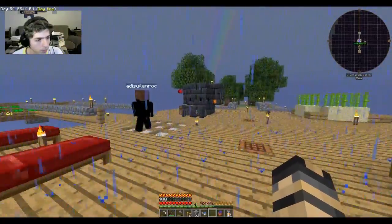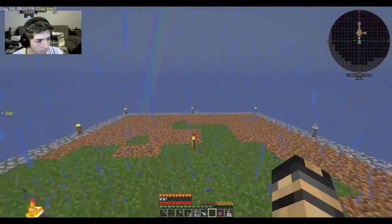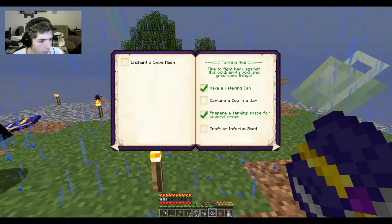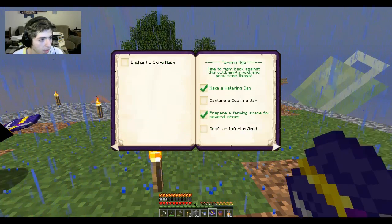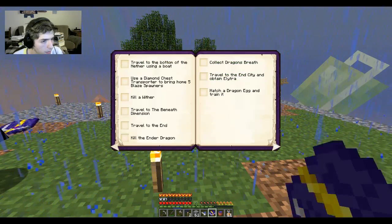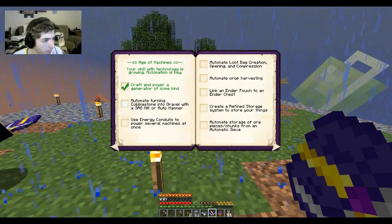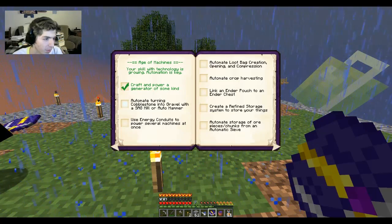You've shown the extended platform for the dirt that we can actually check off. Sillenrock did indeed build a second platform over here — it's not quite done, 25 away. So if we look in our inferium book and check out what we've done: build a second layer, make family grass, make obsidian — we did that several times. We should have just been looking in the book, because we made all those dirt seeds to get dirt. We craft an inferium seed, and automate turning cobblestone into gravel with a stagnant or auto hammer — I did do that.